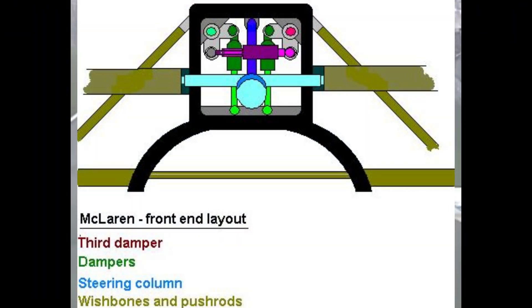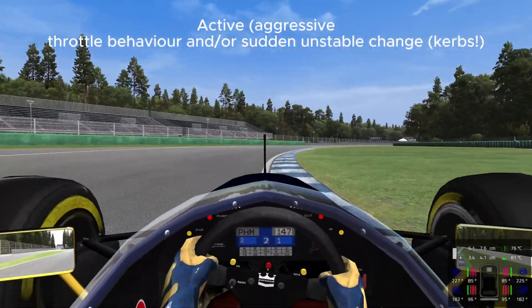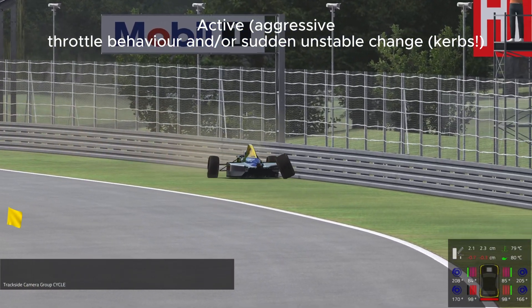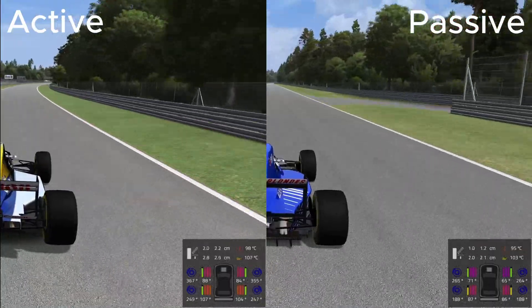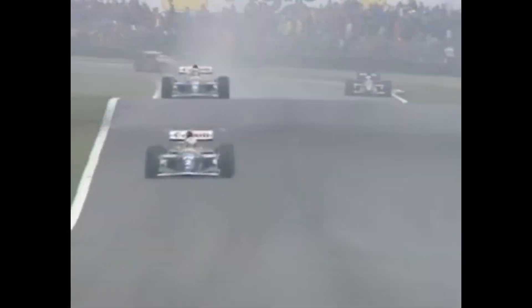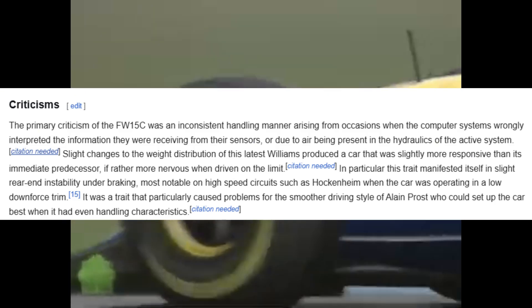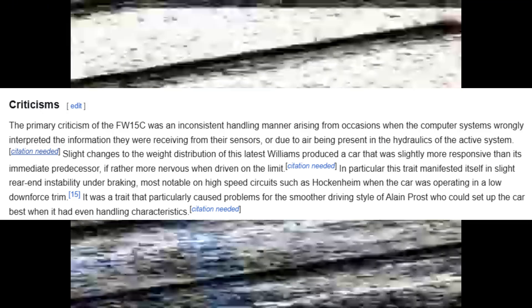We also introduced a third spring to keep the car even more stable under those speeds. But obviously there are drawbacks with running such a stiff car — constantly trying to keep the ride height means it has to be driven quite robotically and smoothly, otherwise it'll spin out. This is a contrast to the passive suspension cars that will also be in the mod, which can be ragged around a bit more, although an active suspension car would be quicker in theory.